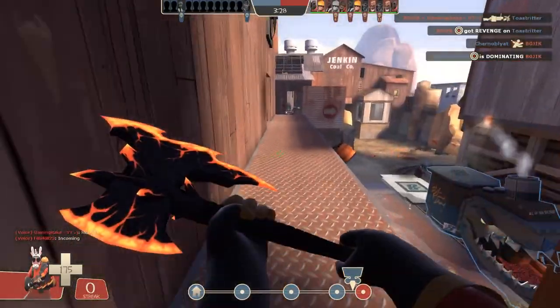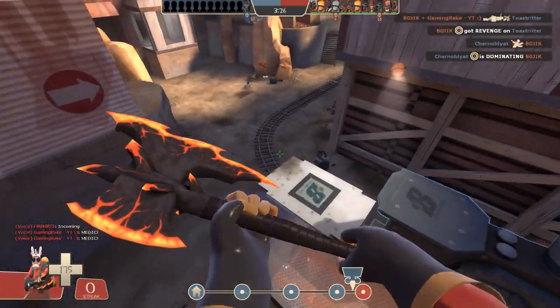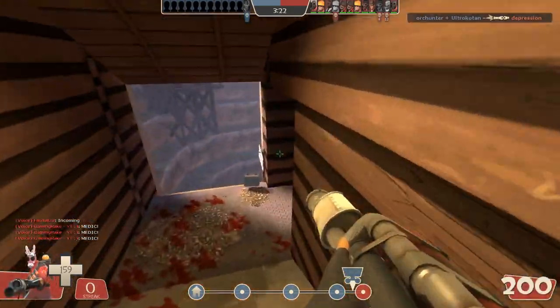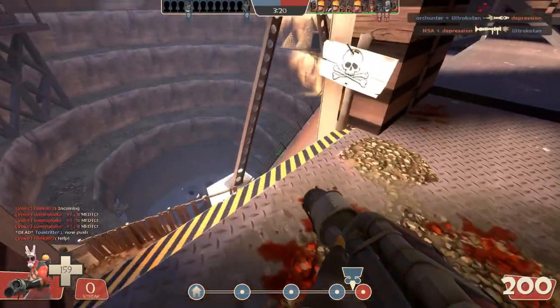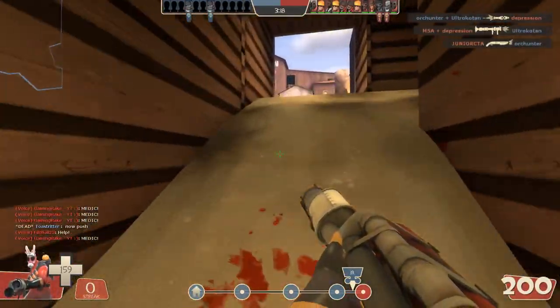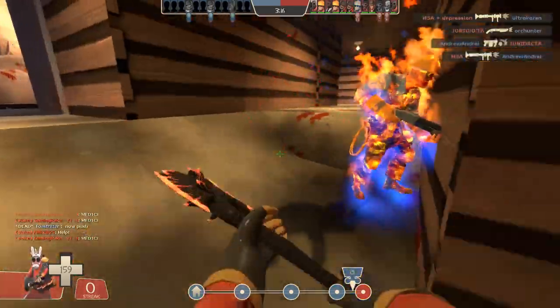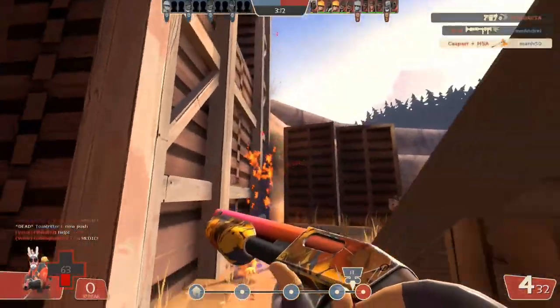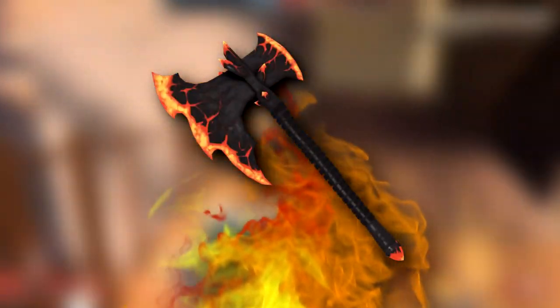Hey everyone, thanks for tuning in. Casper here and welcome back to Re-Balance, the series where we talk about underpowered, overpowered, underused and overused weapons and try to suggest possible ways to give these weapons the coveted balanced status. In today's episode we're talking about the Sharpened Volcano Fragment.